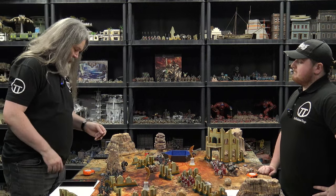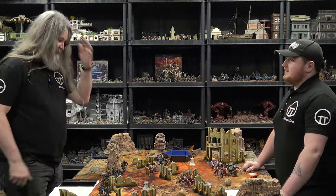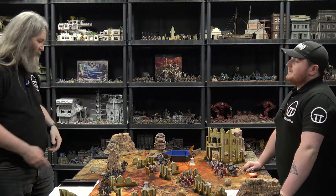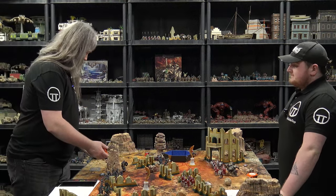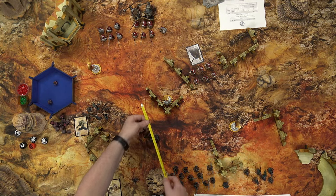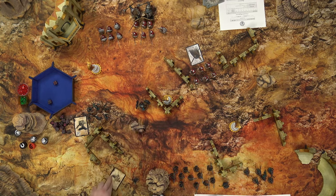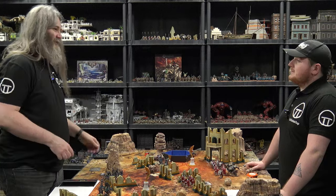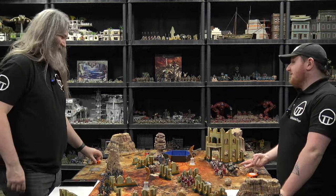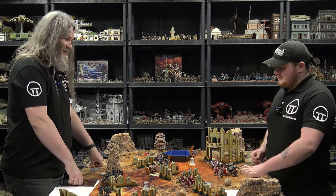I'm going to go with my big brute drone — don't like him very much at all. He will also go for a double move: six inches to there and then six inches to here, and wait to see where you plan on going. Right into your haspists' faces.